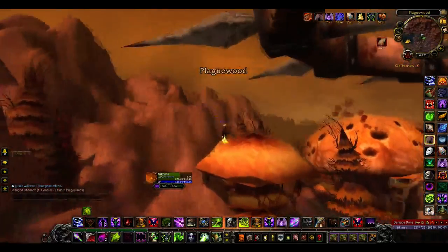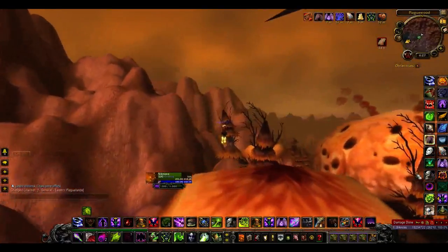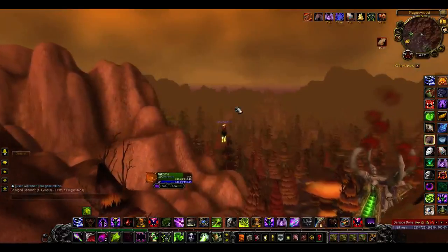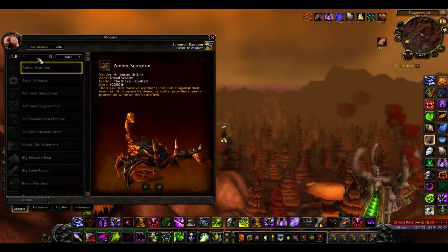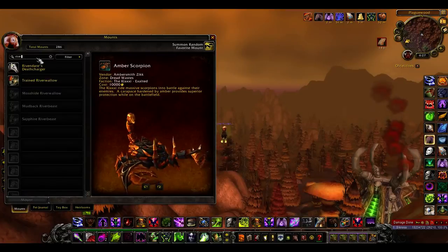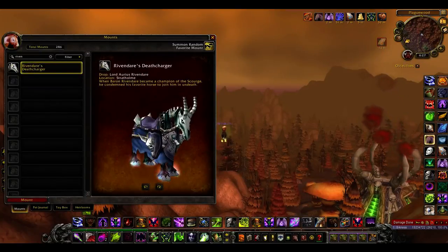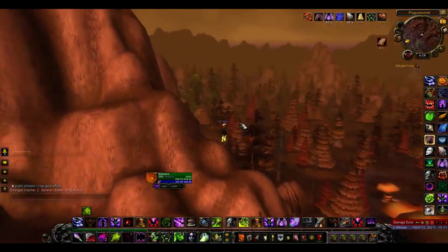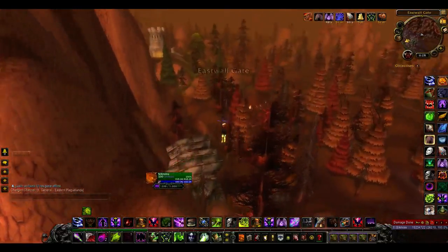We're going to the back entrance. This is where you'd get the baron Rivendare mount — the Reins of Rivendare, I think it was called Rivendare's Deathcharger. I'll show you real quick — I have the mount, which took me a long time to get. Lord Aurius Rivendare — yeah, that boss used to be Baron Rivendare. I think I actually got the mount while he was still Baron Rivendare.